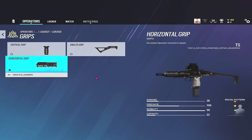The horizontal grip is a brand new grip added for this season, and it gives you a 10% movement bonus. So if you want to be zooming around as Ash, ADSing as fast as possible, run iron sights, laser, and horizontal grip. The iron sights give you a 10% ADS bonus, the laser gives you a 15% ADS bonus - resulting in a 25% ADS bonus total - and the horizontal grip gives you a 10% movement bonus, meaning you're absolutely zooming around the map.